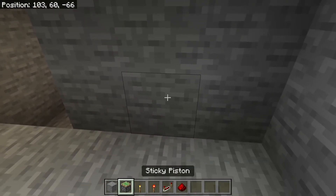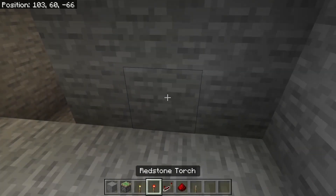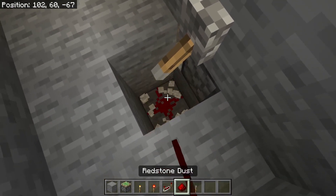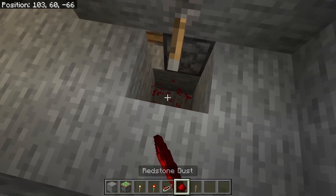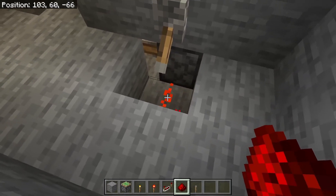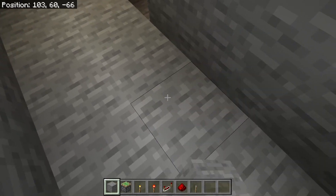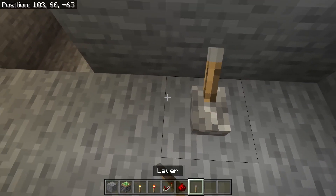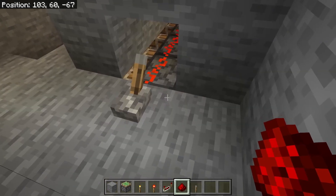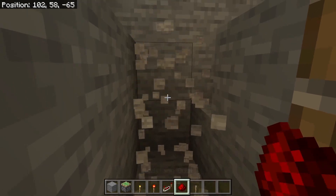Okay, so what I'm gonna do is get the levers. My question is: does this power that one? It should... it does not power that. It does that. Fix - I'll go like this. It only powers that. Okay, that should be alright because that's powered, so we'll take this through.